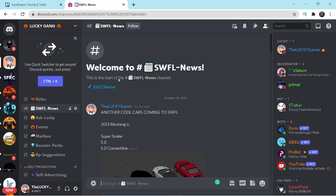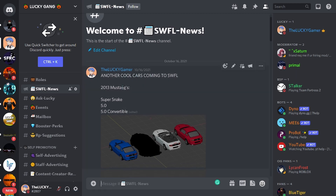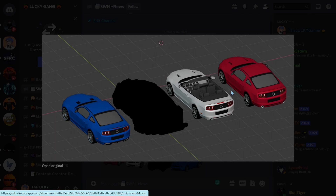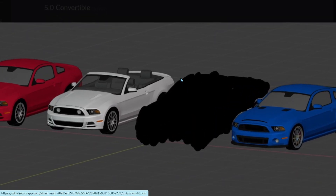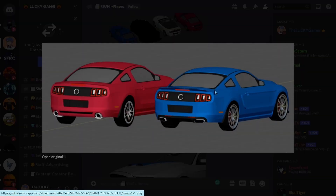Now let me show you guys my Discord server. I have a channel called SWFL News — Southwest Florida news — you can join via the link in the description. It lists cool cars coming to Southwest Florida: the 2013 Mustang Super Snake, the 5.0, and the 5.0 Convertible. The convertible's interior looks really nice and detailed — kind of like the Huracan Evo Spider's convertible interior, but actually better. There's also a car cropped out of the picture, which might be a surprise car or the Exorcist.